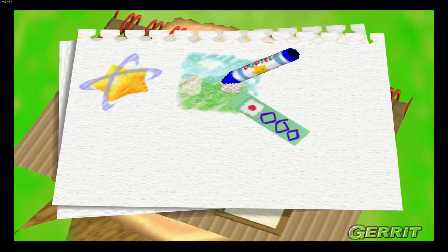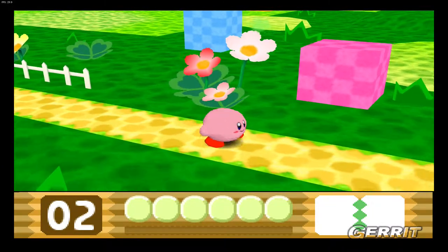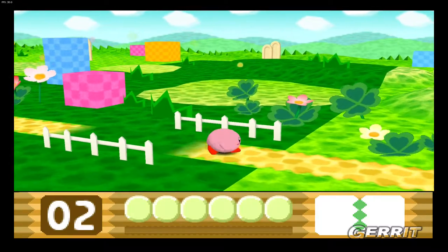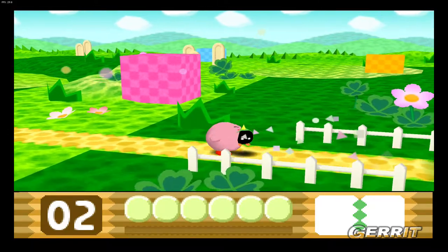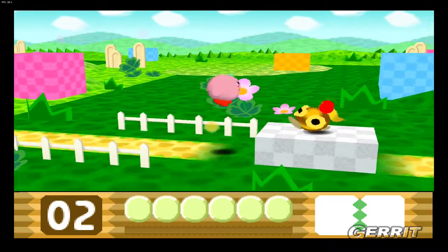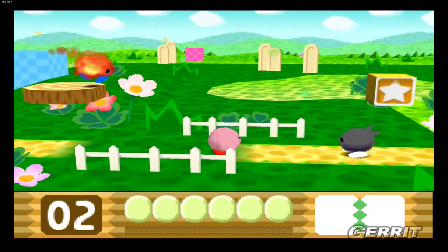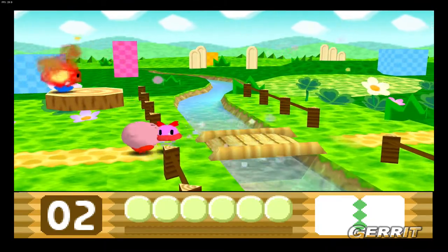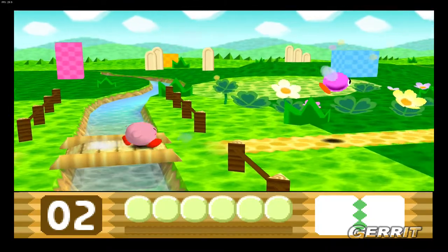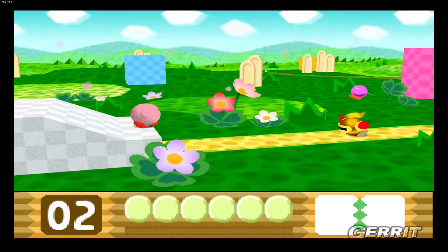Swallow everything - yep. How about you swallow everything? No, maybe it'll work. Okay, two new goals: we cannot swallow and we cannot get hit. It's the first level so it should be okay. But there's a boss in this level. We haven't seen Kirby's glitched cutter effect and I hope we don't. Just see if it works. It doesn't hurt to try. It does hurt to try.